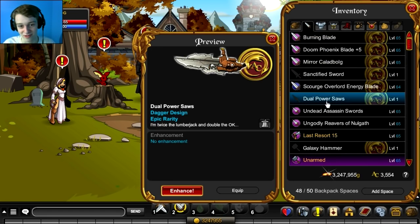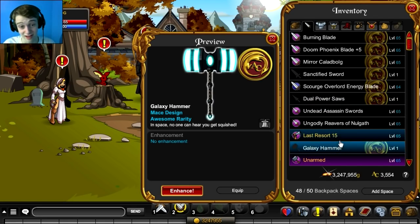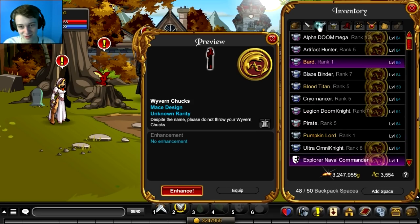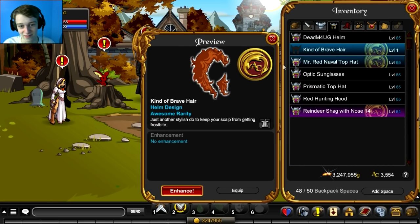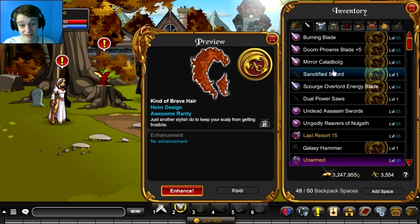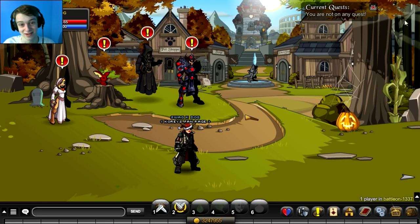We got the Dual Power Saws — those are pretty weird. That looks... decent? What are these? I don't know what these are — nunchucks or something? Did we get any armors? No armors. We got that hair. We didn't get any capes. So that's all we got. Oh, we got this. Well, that's kind of weird. Alright, well that's the five chests that we just opened.